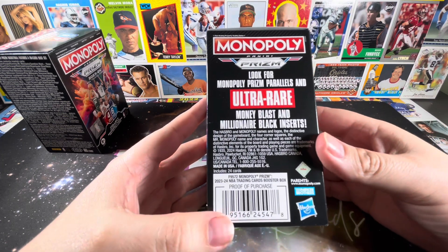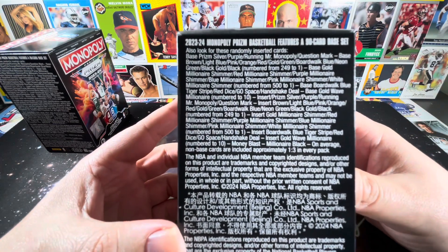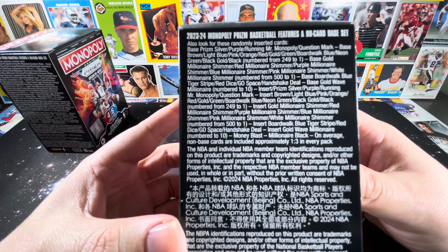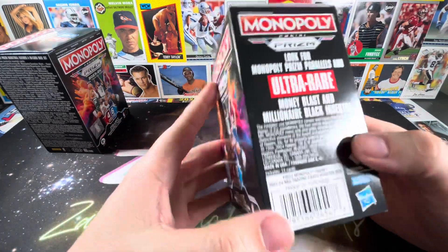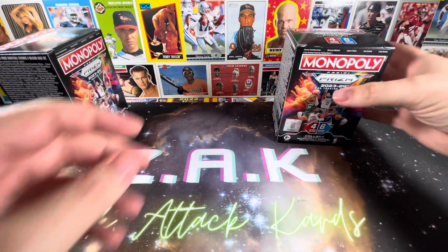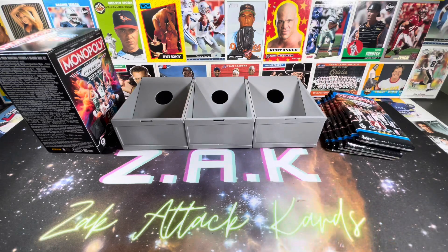The Money Blasts are just the color blasts but they use Monopoly money. Not too sure what the Millionaire Black inserts look like — basically the same thing. Here's everything you can look for: Millionaire Black and Money Blasts are down at the bottom, so they're the hardest to get. Non-base cards are included approximately one out of every three packs — I'm a bit confused by that fraction, but anyway. My school days are long over, so maybe I'm forgetting how to read fractions. Let's get these open, because that's what you're all here for — are they truly worth thirty dollars, and how easy is it to pull Victor Wembanyama?